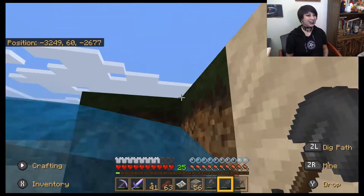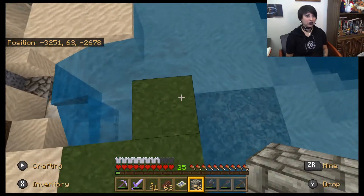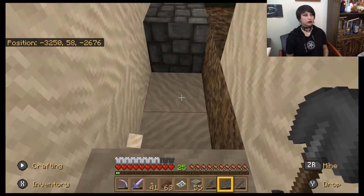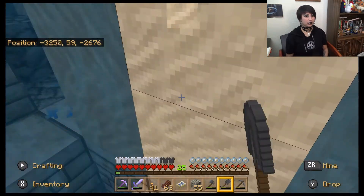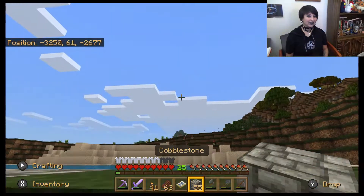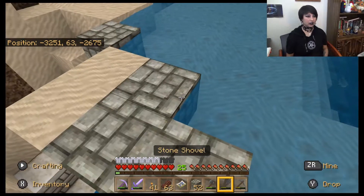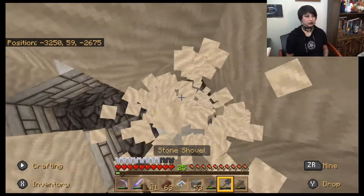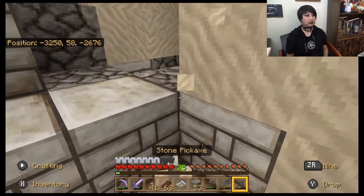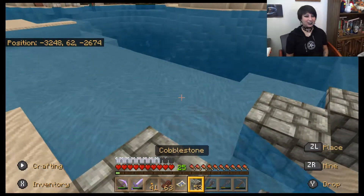Oh no! I bet it's in the water — I bet you anything it's in the water. Let's see. Okay, I was like oh no! Oh gosh dang it. Where the heck is this treasure chest? Am I digging in the right spots? Minecraft experts, help me — I don't know what I'm doing. Where is this stupid thing? It says it's like right here, I think. I could be wrong. I don't know how to read maps.